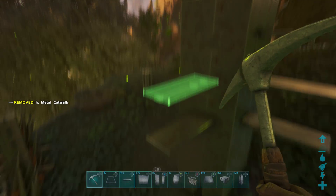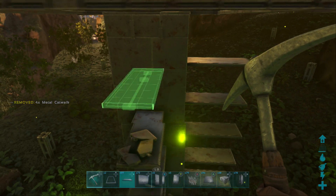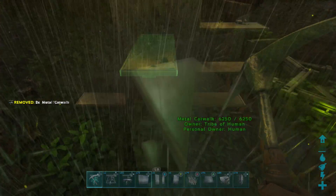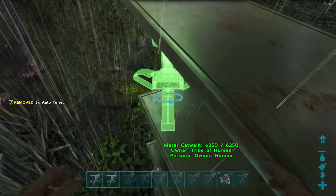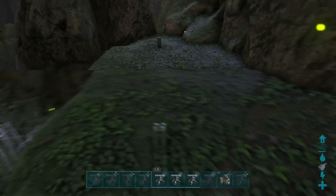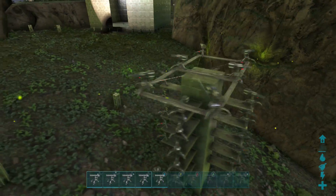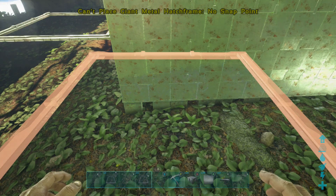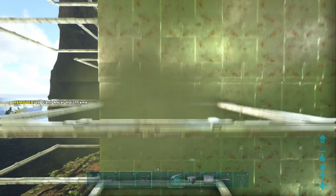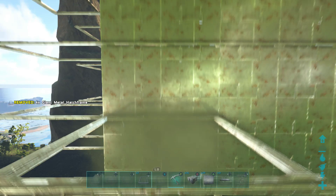Also behind that, make sure you put turret towers, and of course at the bottom as well, to defend from them getting in. You may ask how we're going to get our dinos up here — you can get dinos up there if you have a quetzal to fly them up, or you just have a dino pen somewhere else nearby. This base is more for defending the loot and the wyverns.